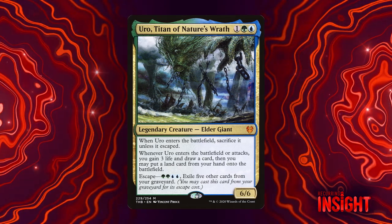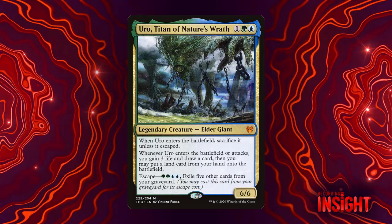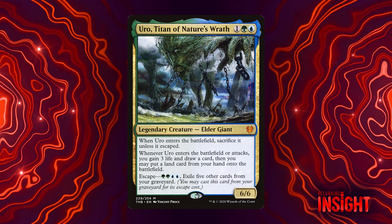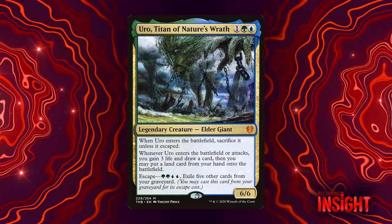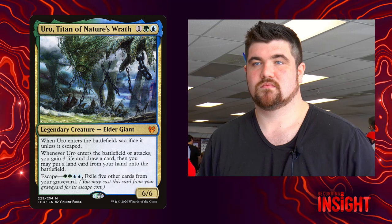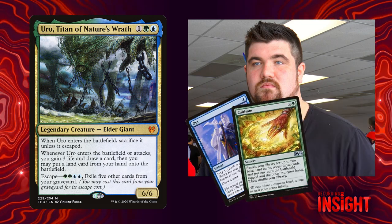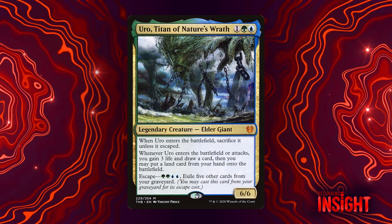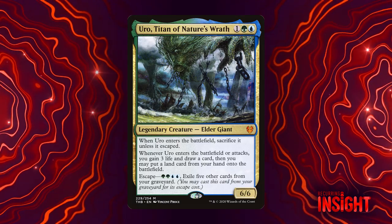It gives you the mana and cards to play your more powerful stuff, and the life to cushion you against aggressive decks, so you have enough time to deploy your extra resources. And that's why when Uro gets going, the game is often not really that interesting, because there's no angle of attack left for the opposing player. You're not going to be able to outcard them, you're not going to be able to outmana them, and you're not going to be able to damage race them. So Uro provides this inevitability, and a lot of that has to do with the efficiency of its stuff.